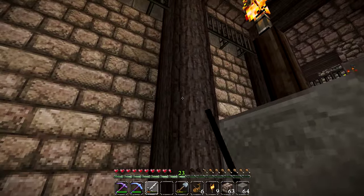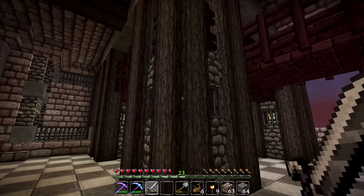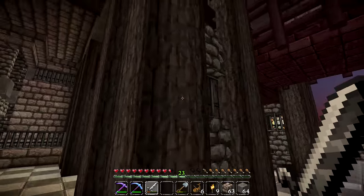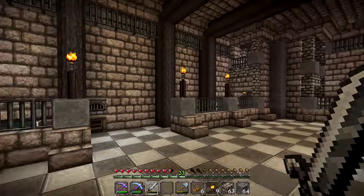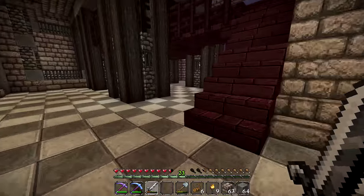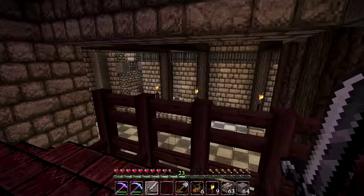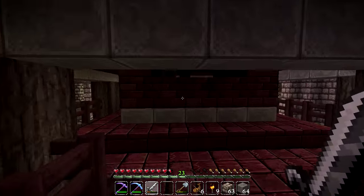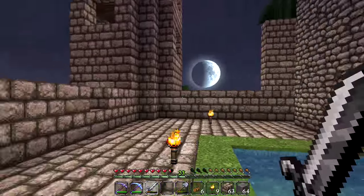Using dark oak wood logs brings more of an evil wood feel into the build. The dark oak wood logs next to the netherrack work really nicely together. And then of course we have these dark iron fences — the color is very dark, and that just adds to the whole mad professor feel of this place. I am really digging it right now and I really like the way this place has come out. I hope you guys like it too — it's looking pretty damn sweet.